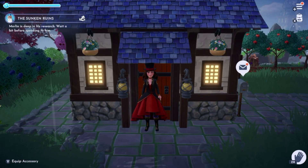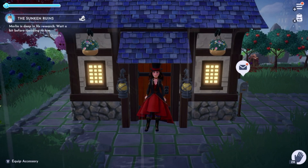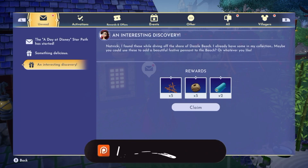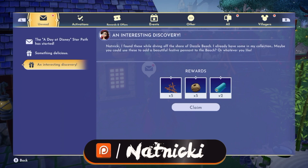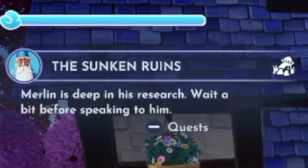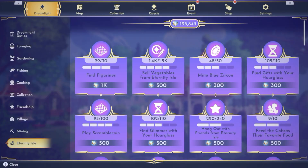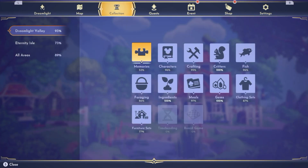Hey guys, it's Natniki here bringing you another episode of Dreamlight Valley. We have two new updates — one for the expansion pack and one for the regular content. Natniki, I found these while diving off the shore of Dazzle Beach — I already have some in my collection. Merlin is deep in his research, wait a bit before speaking to him. I've been pretty busy with some of the stuff in Eternal Isle.